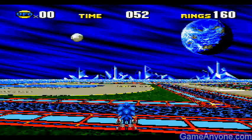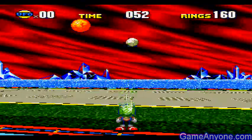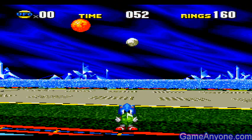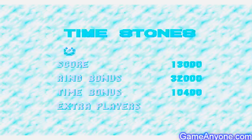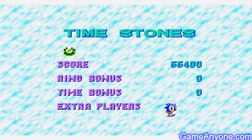If you get under 20 seconds of time, a blue UFO will appear, and if you destroy that, you get more time. Pretty awesome. Here we go — we got the time stone, the green one. Pretty awesome. We got enough points to get an extra life. Pretty awesome.